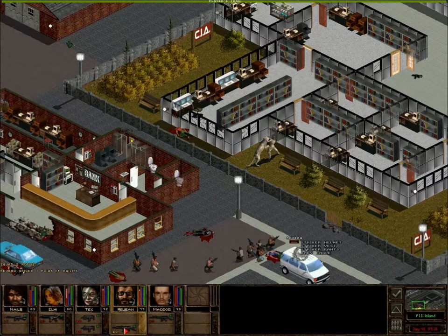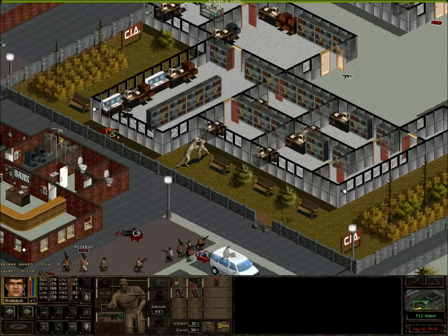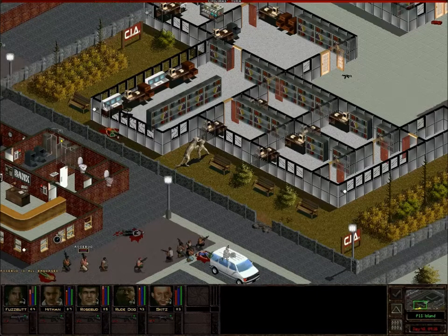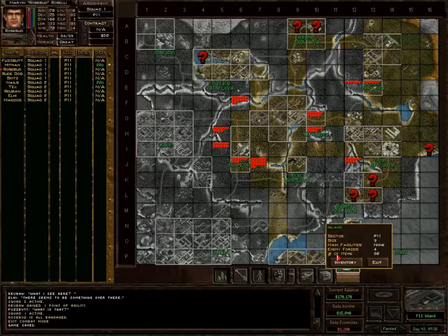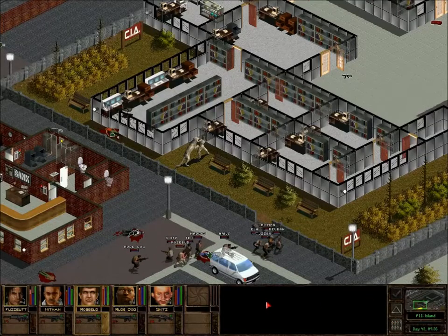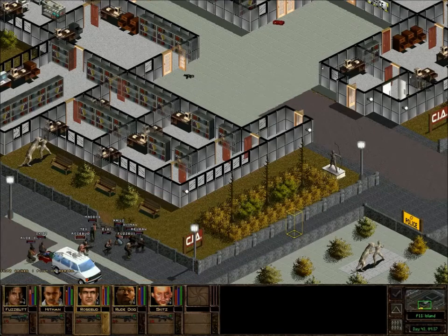Let's have Rosebud patch himself up because he was kind of bleeding there. We'll just end our turn and go back into real time. Now, Baby Eagle — that's a good little gun. Keep that in mind if we need to get ourselves something else. Skits got a point of health — that's wonderful.